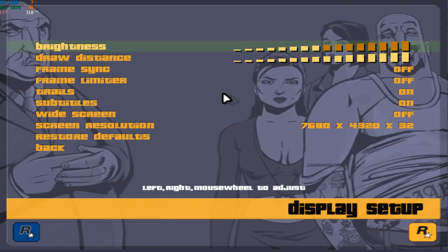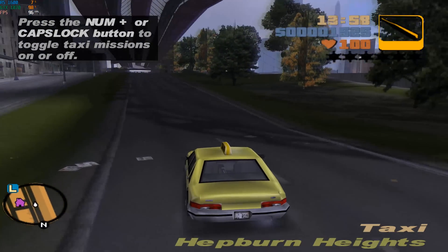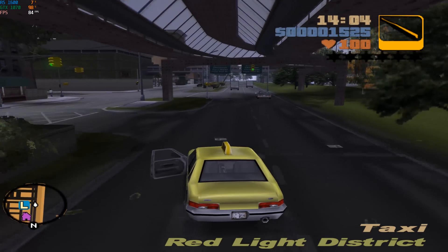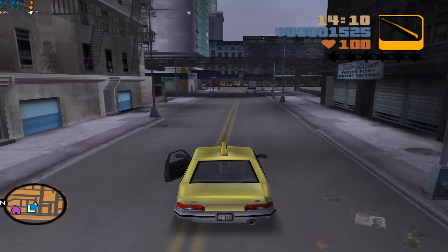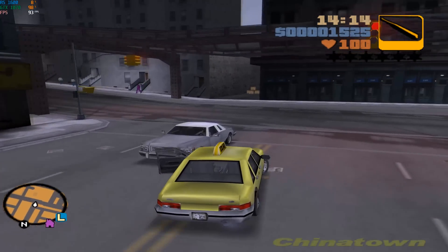Running GTA 3 at DSR 8K actually fixed a transparent menu issue I was having, where I couldn't see any text on the screen. I've set this 2001 masterpiece to max settings. With no AA options in the menu, the resolution boost really helps to smooth out those jagged edges and gives this early rendition of Liberty City a nice little enhancement. Even so, the GPU runs the game at over 100fps most of the time, and the CPU is barely being utilised, whereas the GTX 1070 is running on average at 98% usage.